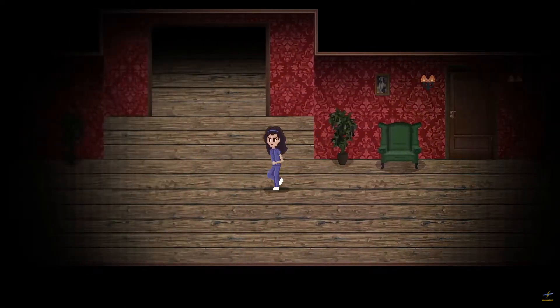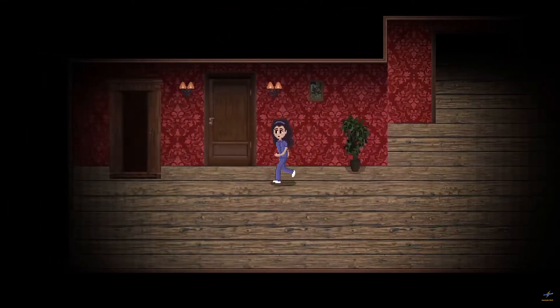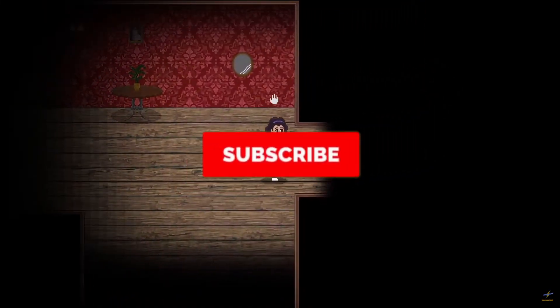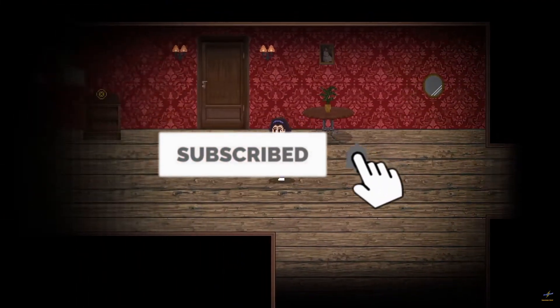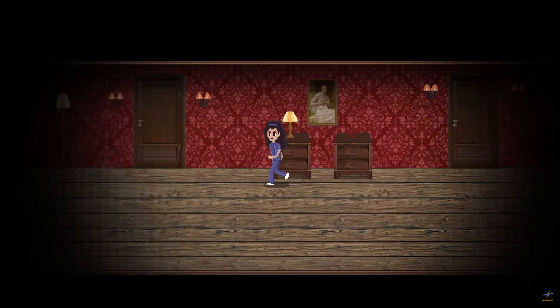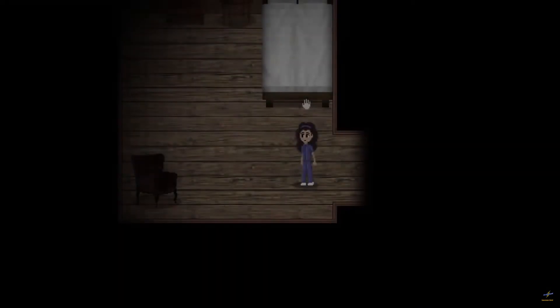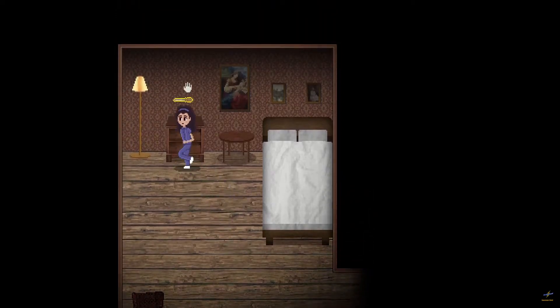I did a whole video on that, you can go check it out. But this one has you go around a randomly generated mansion where you walk around different rooms, get different keys, and escape — with just three different endings: the explosive ending, the front door ending, and the back door ending. I'm calling them that because I don't know the official names.